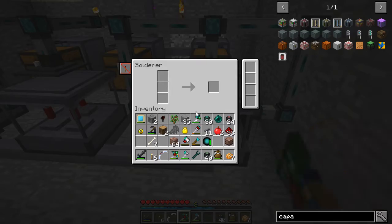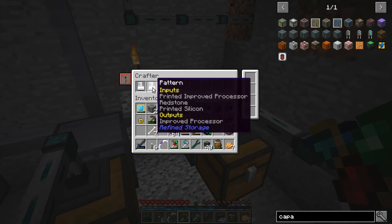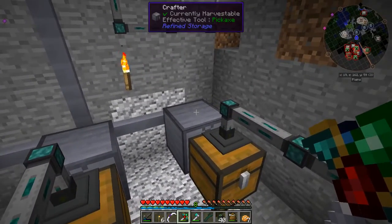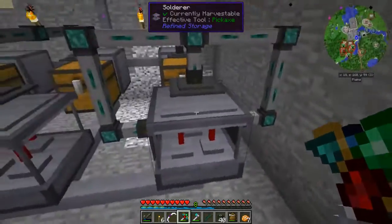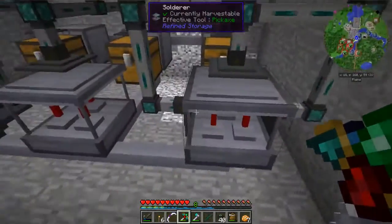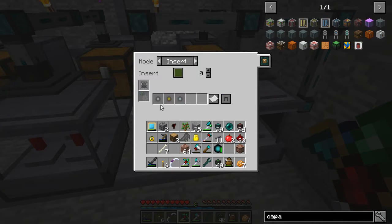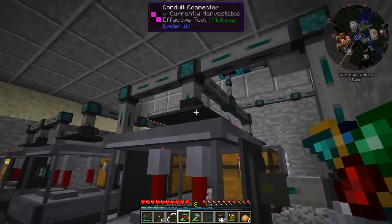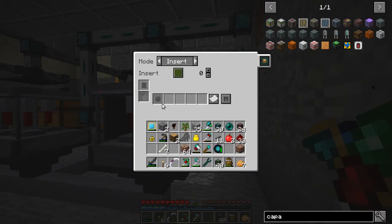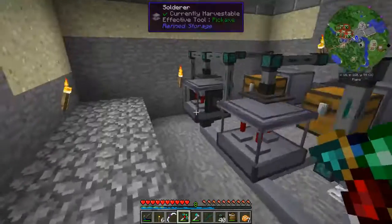This one over here I'm affectionately calling number two. Number two works the same way as number one, except it's doing all of our printed processors — the basic, improved, and advanced — so that's the iron, the gold, and the diamond. Same setup: it gets the request, exports the items to the chest, and from there it gets put into the solderer. The filtering system is a little more complex here because we have to make sure things go to certain places. In the top I want it to put the printed processors — iron, gold, and diamond. In the middle, redstone. In the bottom, it's going to put the printed silicon. And again, there's an importer in the bottom so once it has an item in the output, the importer will suck it out and take it back to the storage system.